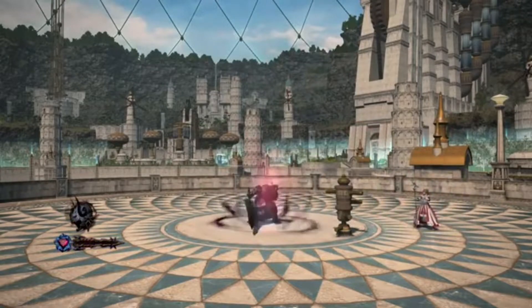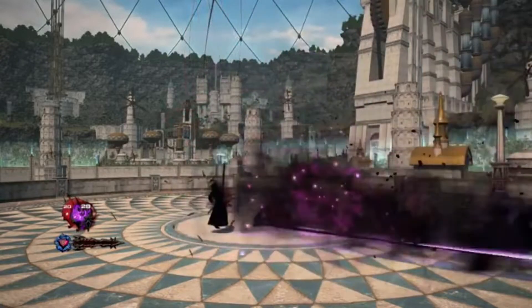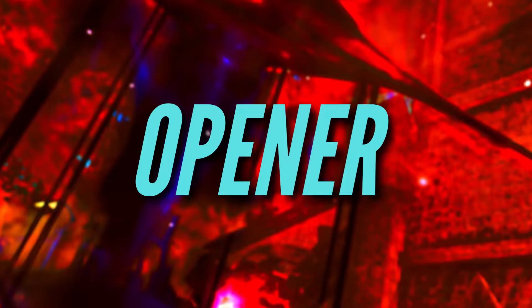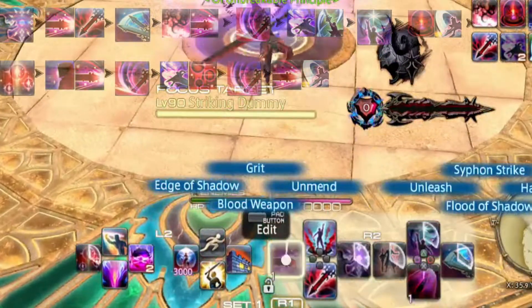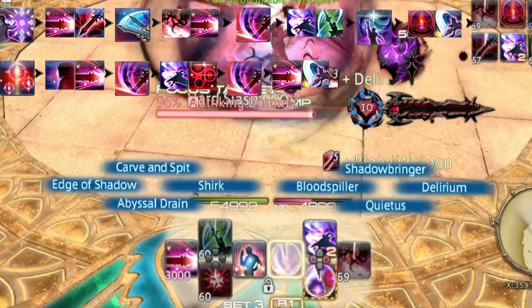That's pretty much the design of Dark Knight — it's pretty simple, not rocket science at all. With that said, let's take a look at its opener and the foundation behind it. The job's opener consists of 11 unique keybinds, some of which are pressed several times.